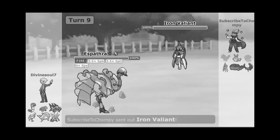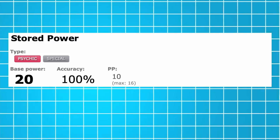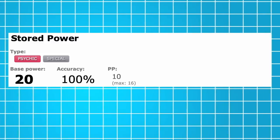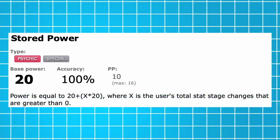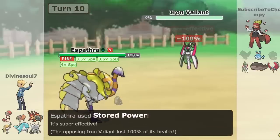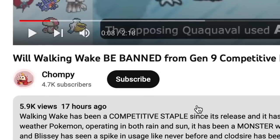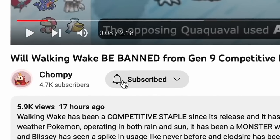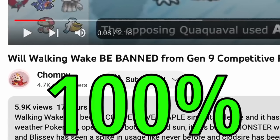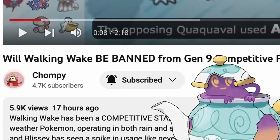Stored Power. You might be familiar with this move, or maybe not if you've been living under a rock. Anyways, this move seems weak on paper, however it is pretty unique — with the more stat boosts you have, the more damage it can do. But how does that relate to Poltergeist? Well, subscribing to Chompy actually proves to help all competitive players in boosting their win percentage by 100% — just ask Poltergeist players themselves.